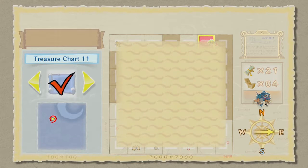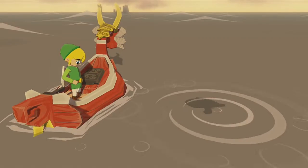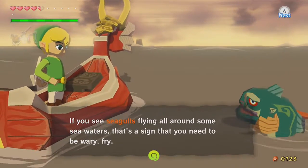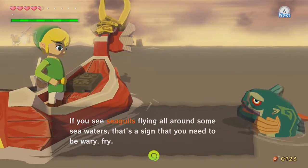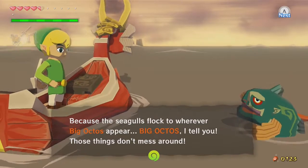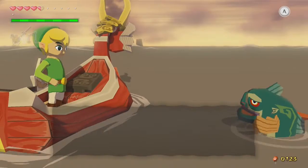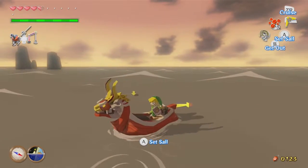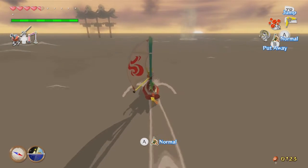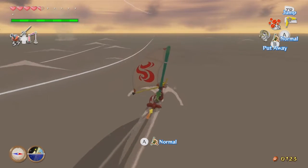This tile here is called Seven Star Isle. The fish tells you that seagulls flock to wherever big octos appear, and those things don't mess around. If we go to the southwest-ish portion of this tile, we should indeed be able to find one of those seagull flocks — and yep, right over there, we can see it. We are not afraid of any big octos.